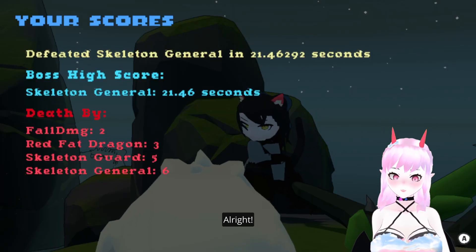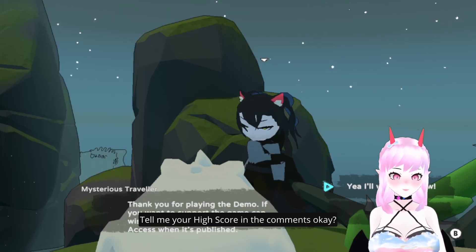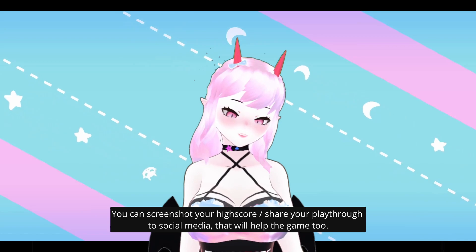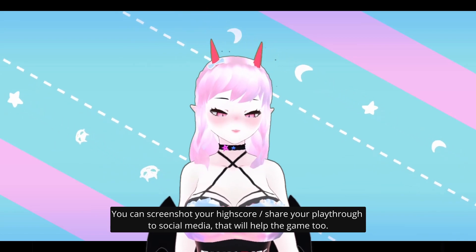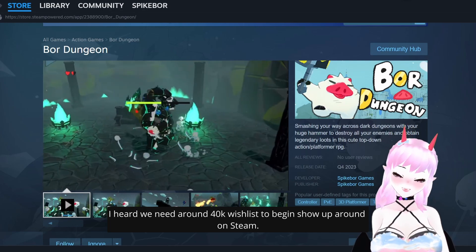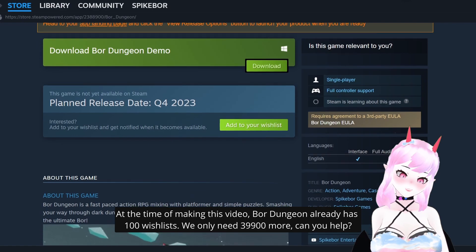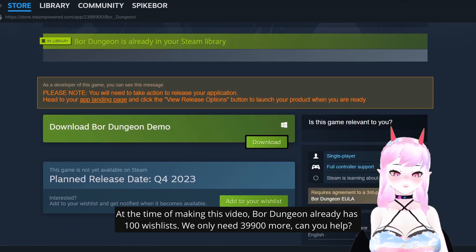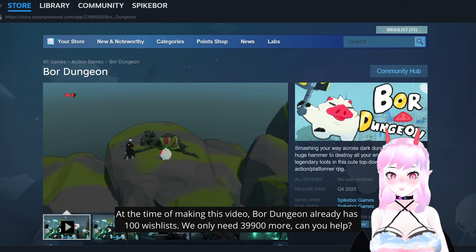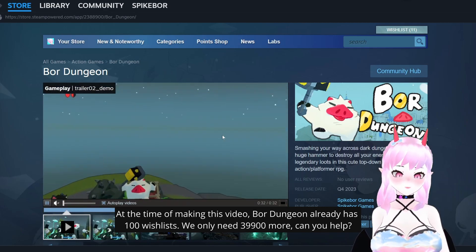Alright, that's it for the demo — what do you think? Tell me your high score in the comments. You can screenshot your high score and share your gameplay to social media — that will help the game too. I heard we need around 40k wishlists to start showing up organically on Steam. At the time of making this video, Bor Dungeon already has 100 wishlists — we only need 29,900 more. Can you help?